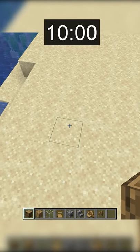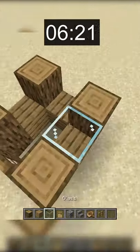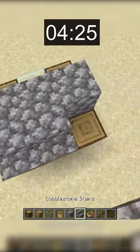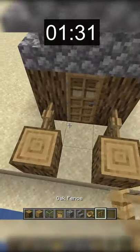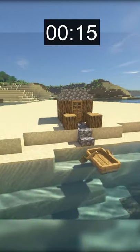10 seconds are on the clock, and let's start. I'm gonna start by placing oak logs in the corners of a 3x3 square. From there, I'll add a door, some glass pane windows, and a cobblestone roof. The last thing I was able to do before time ran out was build a really small dock leading to the lake and place a boat.